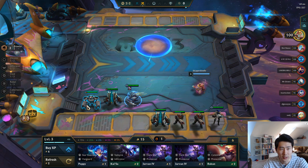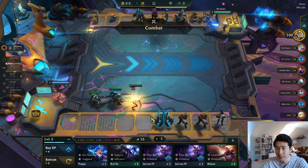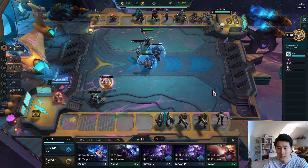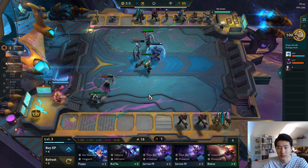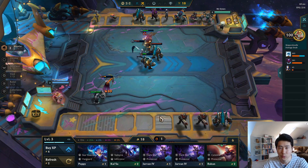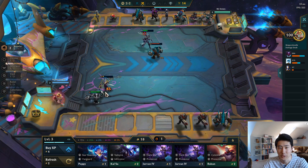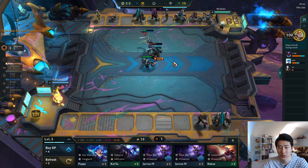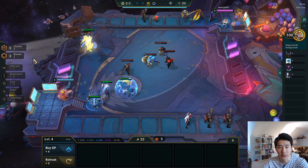Okay, replace the Caitlyn with Kha'Zix, and we're gonna give Kha'Zix Rabadon's Deathcap — this item is super good on him, amplifies his damage by a lot. We're gonna try to make some gold, that's why I'm getting rid of Caitlyn — definitely not gonna use her at all. Let's see if we win. If we don't, we can just sell both the Graves. Just gotta kill the Ash Blitz. Okay, looks like it's a win, so sell one Graves — we're gonna be at 20 gold. Let's put a bow on the Kha'Zix as well.